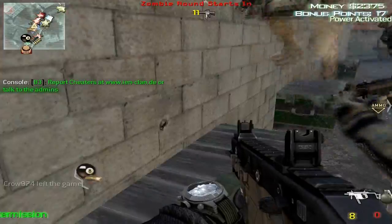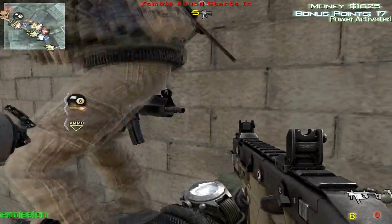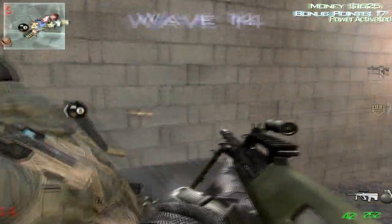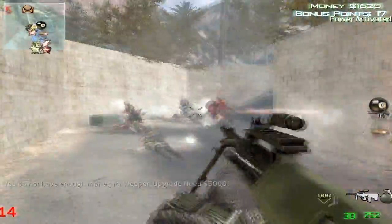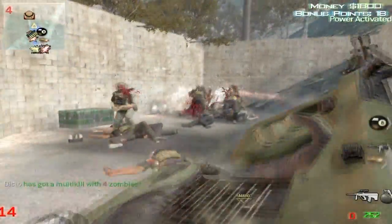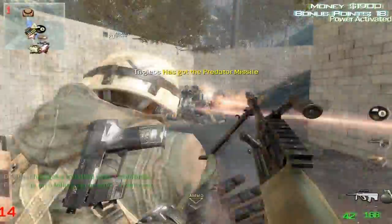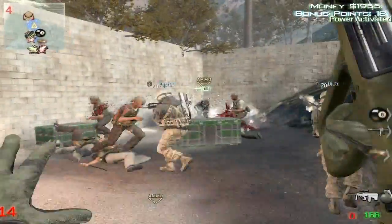Also guys, there are custom weapons in here like the flaming TMP. There's also the One Man Army — yes, I said One Man Army as a gun. What the One Man Army does as a gun is basically like a Thunder Gun in MW2: you shoot it and it wipes out all of them. It has a lot of ammo but is very rare to get — I've only gotten it twice, and I've played at least 50 rounds of AI zombies.